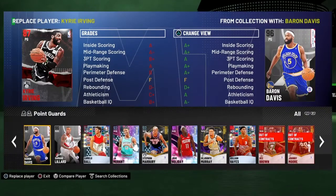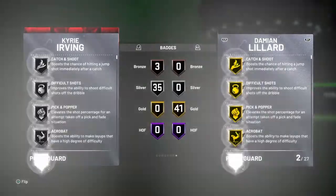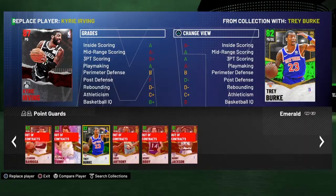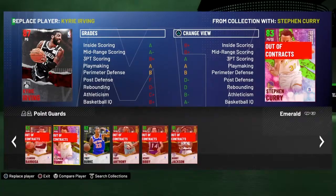First and foremost, do not be wasting your MT if you know you have free agent cards like this Damien Leonard right here. For example, I had Damien Leonard — and y'all got the free Curry, right? Y'all don't have to waste your MT on stuff like that.